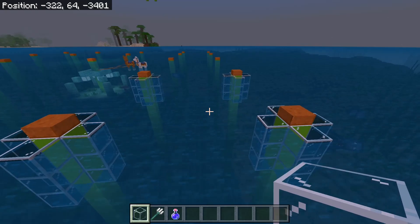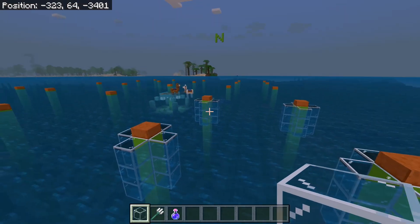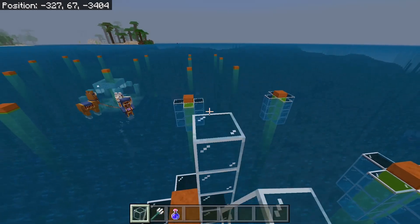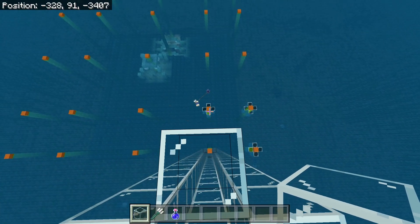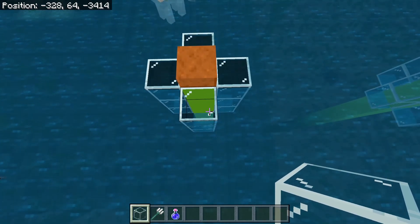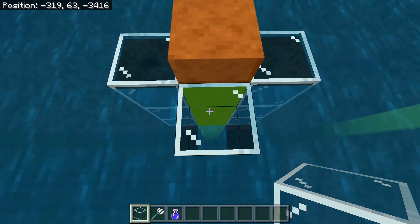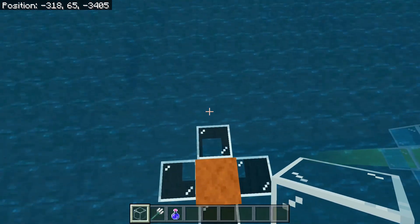In order for this farm to work, we need our rail systems at different elevations, so each column will be set at a different height. This first one we're going to put at Y91 — take it all the way up. This column is in place. The next one to the north goes up to Y88. The one to the east goes up to Y90. And our very last one will be at Y91 as well.